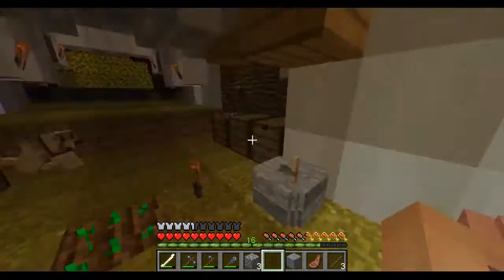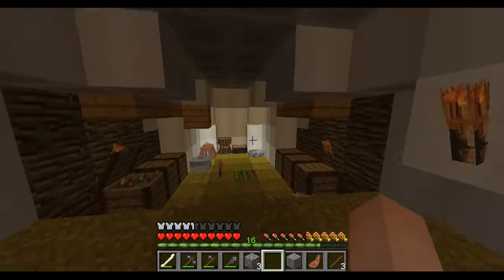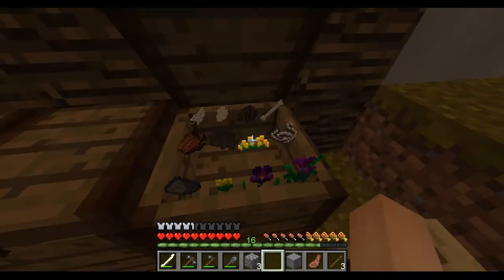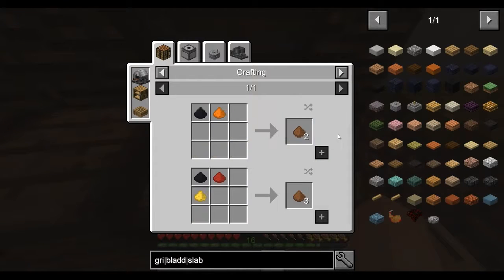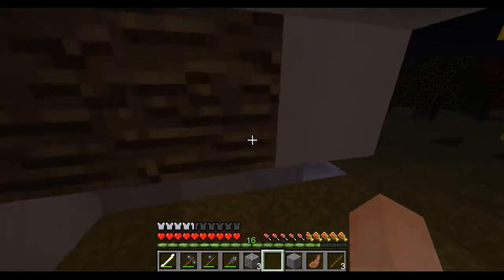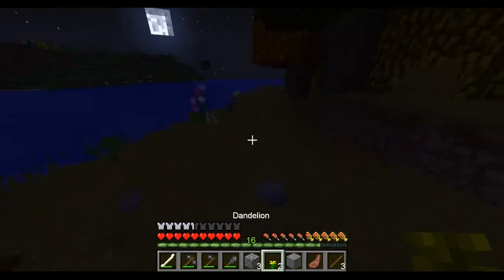I would like to see if I can get the yellow crocus. For the fluid bladder I need brown, black and orange, or black and red and yellow. I can probably get black fairly easily from ink sacks — just kill one of those squids. Yellow I can get fairly easily just by grabbing these flowers.